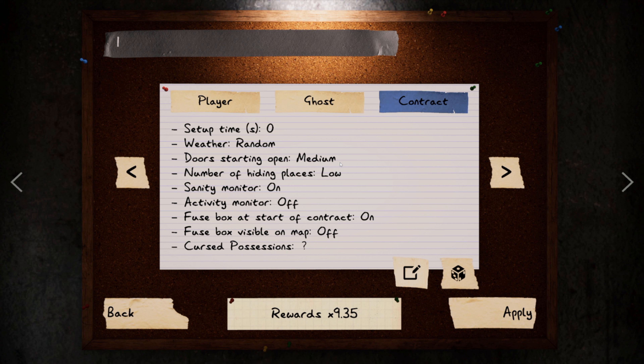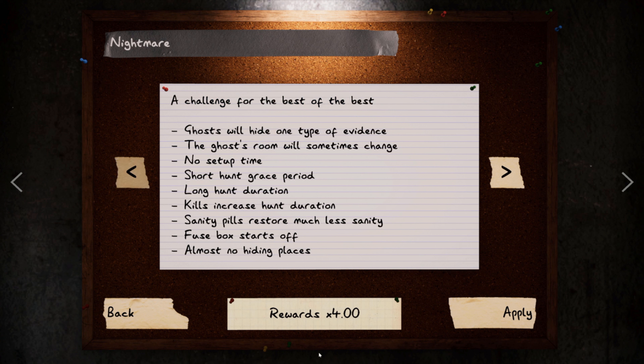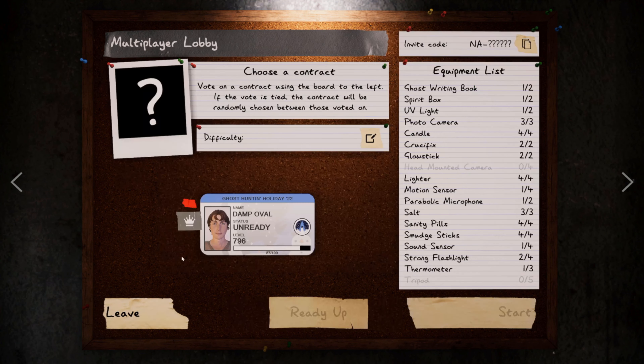Curse possessions I have one left on — just so if I need to drain my sanity super fast I have a way to do that, set to random. You can also set the fuse box to start broken, but I would not recommend that — it's another indication of ghost type. For instance, a Djinn will never turn the fuse box off, so I leave that as a useful tell. Alright, let's get into hunting some ghosts.